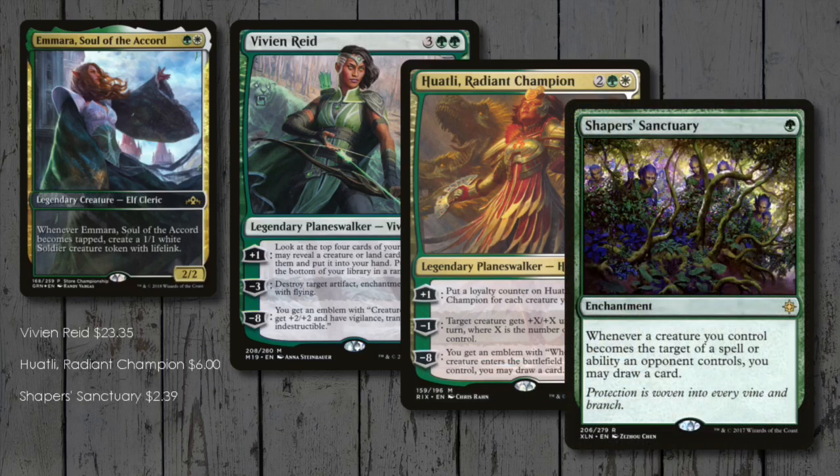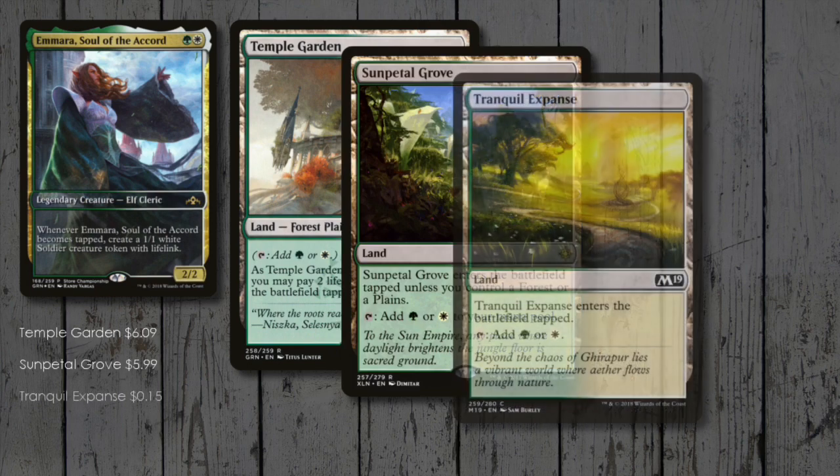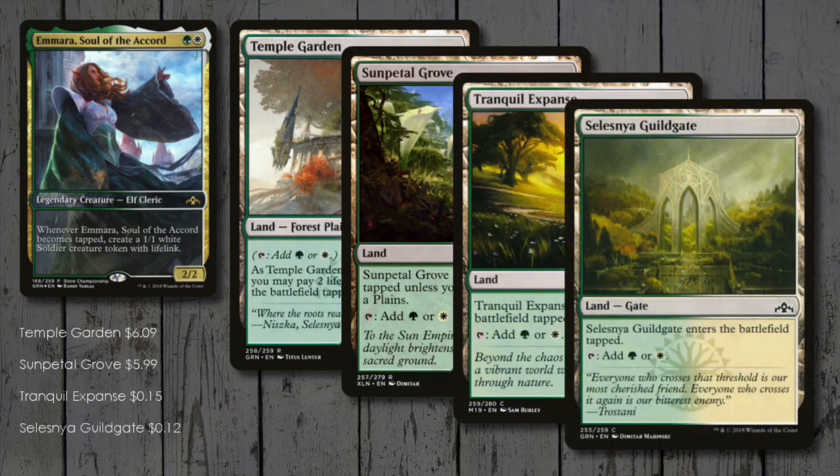Finally, for even more draw, there's Shaper's Sanctuary, just in case we weren't drawing enough cards! Mana base next, and we start off with dual lands — there are 4 available to us in Selesnya colours currently: Temple Garden, Sunpetal Grove, Tranquil Expanse, and Selesnya Guildgate!